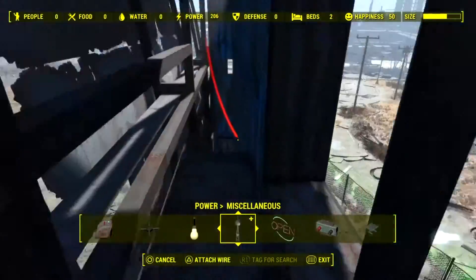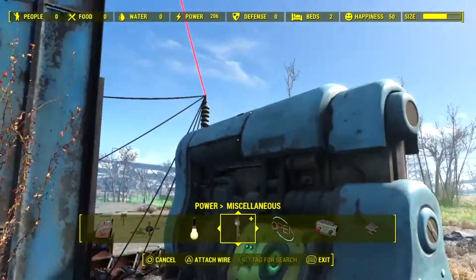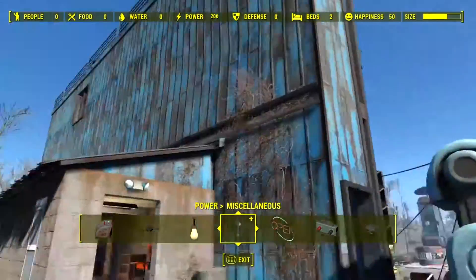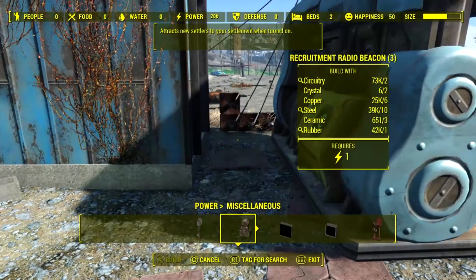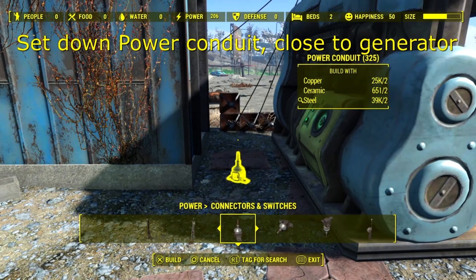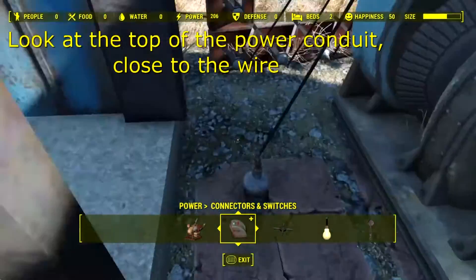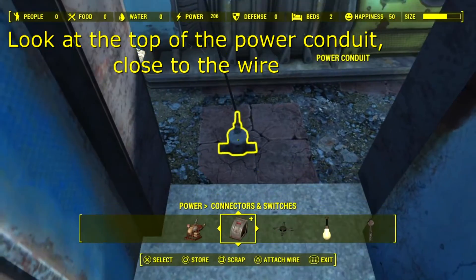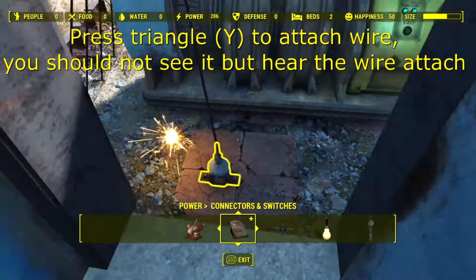What you want to do is find the power source you want to put the wire to, but it won't let you. As you can see, I can't put the wire to this generator because it's through the wall. So pretty much get that away. You want to set down a power conduit and this will let the glitch happen. Once you set it down, look at the top of it and you'll see 'attach wire', but it won't really attach.